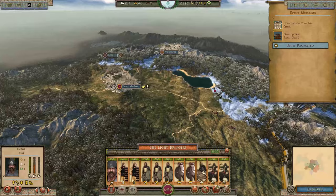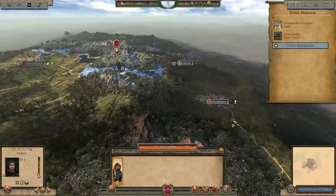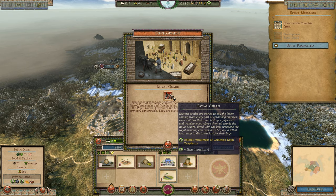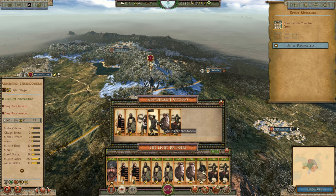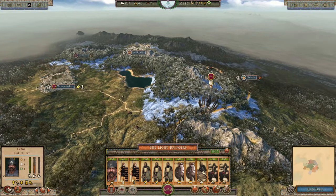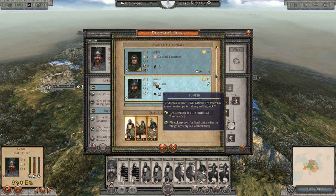Checking military tech: 'Development Royal Guard' should unlock Armenian Royal Cataphracts but I don't see them available for recruitment - might be a bug. Bringing the king back - there he is, he's a hunter which gives seven upkeep reduction and minus 10 attrition. Armenian Royal Cavalry is now available as his bodyguard unit at 425. The king is back in charge with proper cavalry bodyguard.